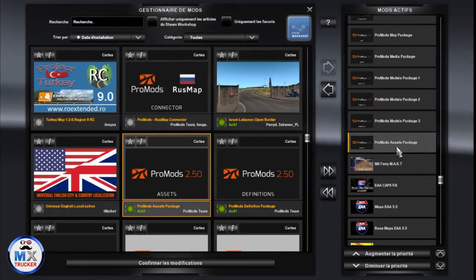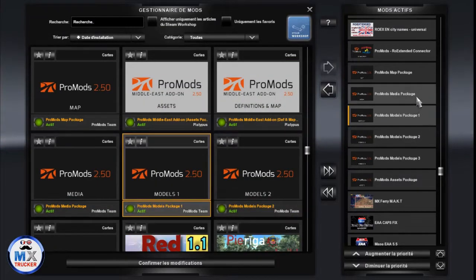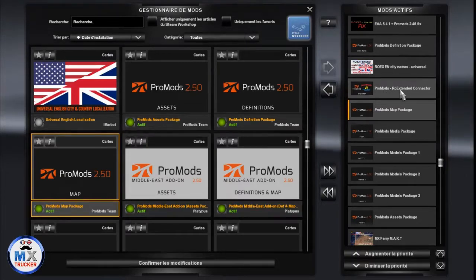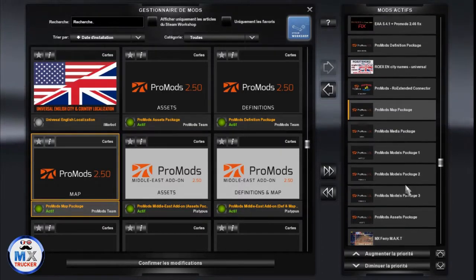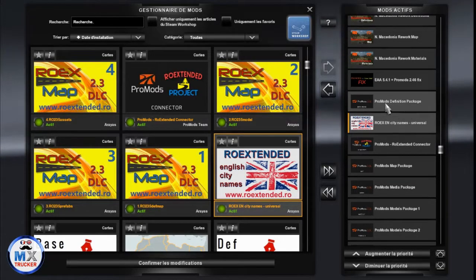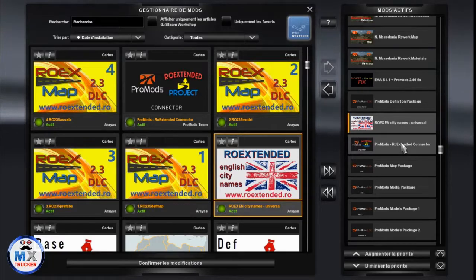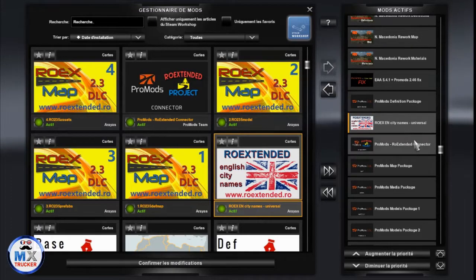On top of that we get ProMods assets package: models 3, models 2, models 1, media, map package — and just above we get ProMods RAW Extended connector, working with this precise version and not another one. Also ROEX English city name universal is working, and you have to place it just below ProMods definition package. If you don't place it there you won't see ProMods names in Spain and even in other places, but principally in Spain.